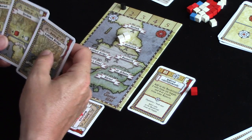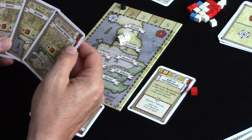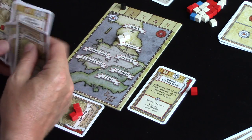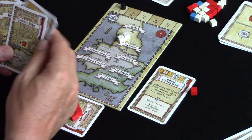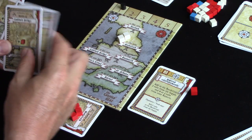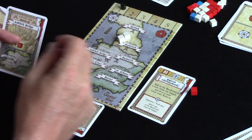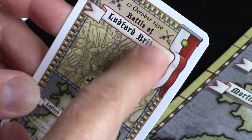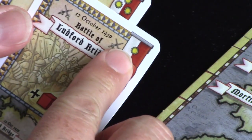Back to the Yorkists — we've got a couple of cards that could help. I might save one of these. Let's try Ludford Bridge. On a battlefield card there's no event, but in the top right is a command point value. Different cards have different numbers of command points: three, two, one.